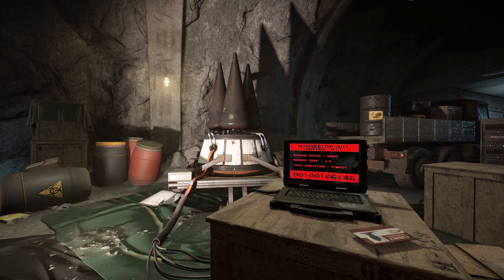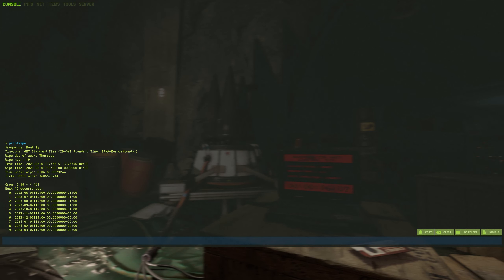Some changes were made to improve the wipe timer, as it is now compatible with more time zones, and the command 'print wipe' was added to display information about upcoming server wipes, though this is an admin-only command as of right now.